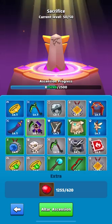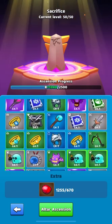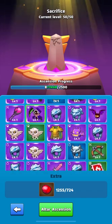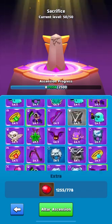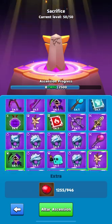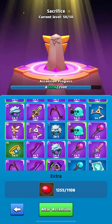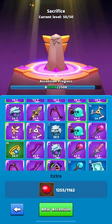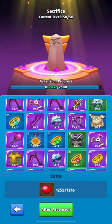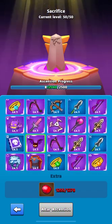A little more about bloodsucker stones: they drop only in the chapters of heroic mode starting from chapter seven. The higher you climb in chapters the more can drop — for example, when I farm chapter 28 of heroic mode I can get up to seven bloodsucker stones in one game, which is more than enough. So don't delay progressing through the chapters.